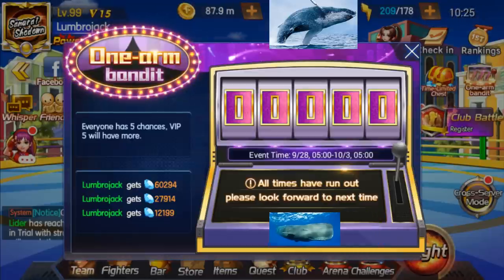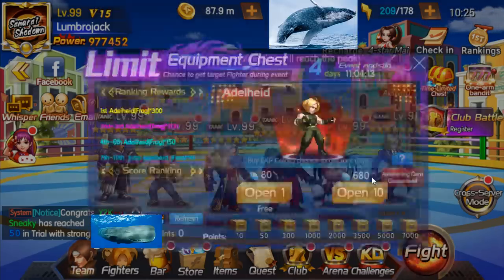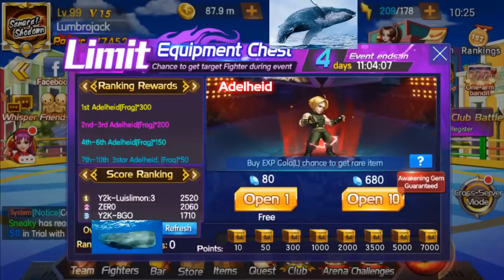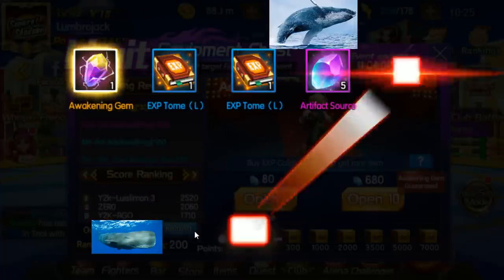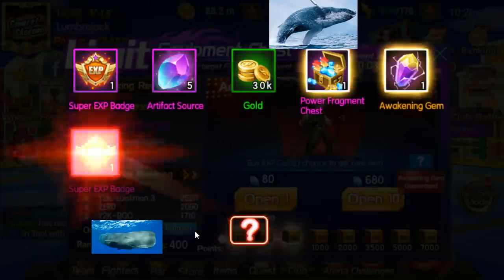Alright, let's do our Edelheid pulls. You see my new whale friend — you guys see nothing. Man we really got dumpstered on that one. Let's just get a four-star. Come on — and no Judo Tomes please, none.